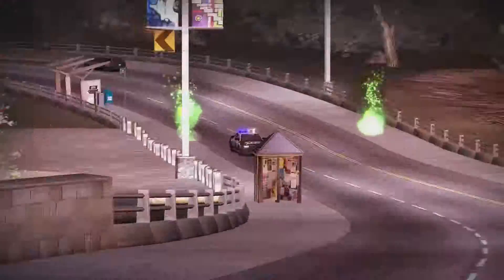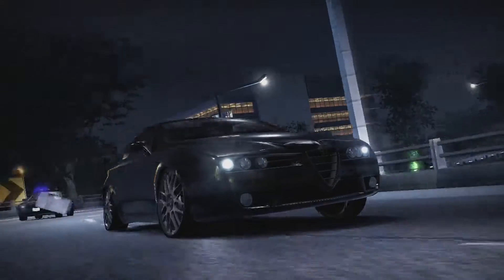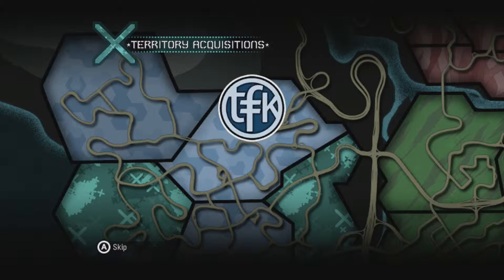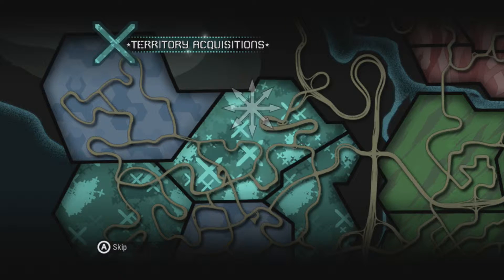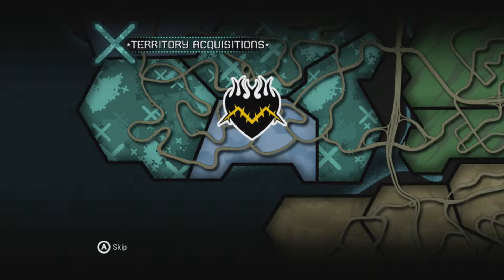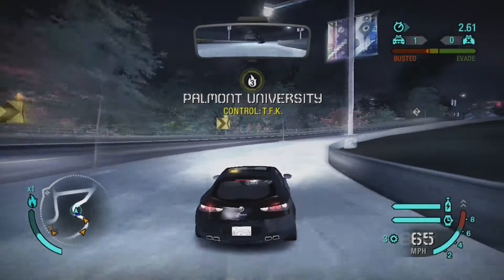There goes Sal. See, I told you — we're right at the end of the race and there's a cop that wants to chase you. Let's finish the race first, then we'll do the pursuit. That's a good looking car, they should bring those over here. I now control that bit of territory. And somebody else now controls that bit of territory — but that's not gonna last very long, because I'm gonna control it by the end of the episode.